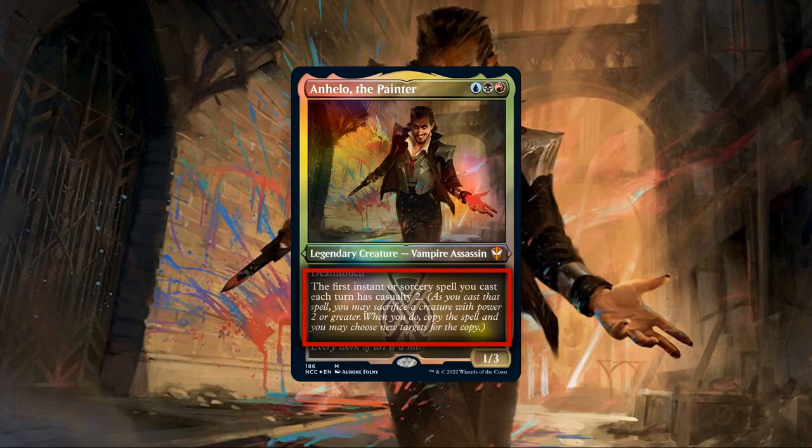Looking more in depth into this ability, it's a manualess spell copying effect from the command zone that lets us quite literally double up the effectiveness of our instants and sorceries and possibly even more. Considering that copied spells bypass the need to pay additional costs for the copies, making certain spells much more potent when used in conjunction with Anhelo. And while yes, we do need to sacrifice a creature to do this and it is limited to once each turn, our color combination has a plethora of creatures that can reanimate themselves from the bin to be sacrificed again, or can create tokens that we can sacrifice instead, and since this triggers each turn, we can still double up on any instants and sorceries we cast on our opponent's turns.